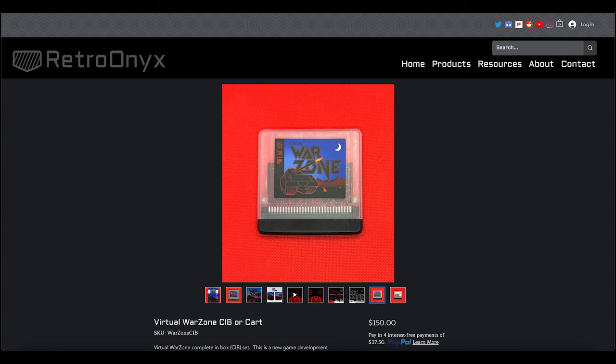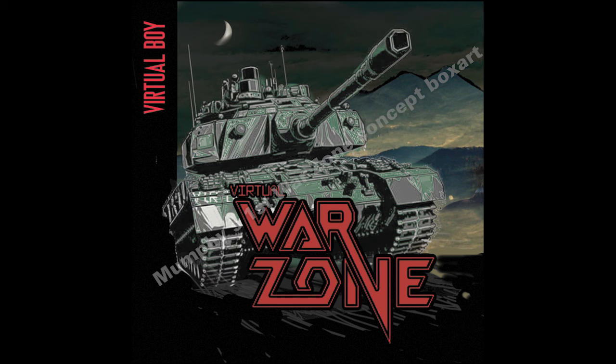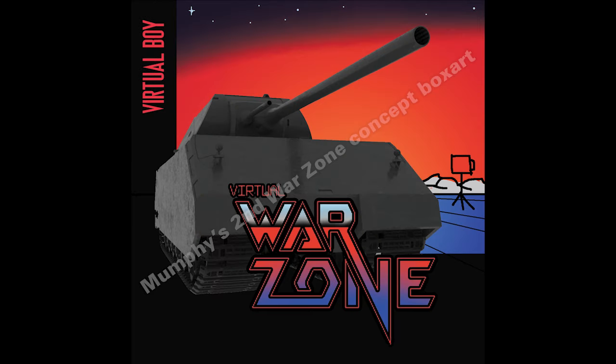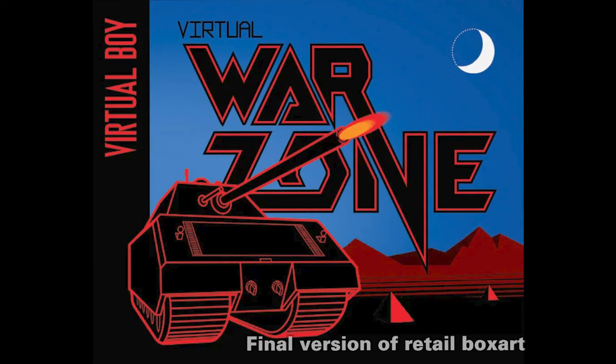All that was left was to finalize the production side of things — having Mumfy create the artwork for boxes and manuals and then having them produced. That took several more months, bringing the entire project close to one year in total. For the box art, Mumfy used Midjourney AI to generate some images — it was his first time using AI this way. Once he and Kevin settled on a composition, he moved on to Blender 3D, found and bought a 3D model of the tank, and rendered it. Mumfy then used that render as the base for line art in Adobe Illustrator, finished and colored it in Adobe Photoshop, and exported it for print using Adobe InDesign.